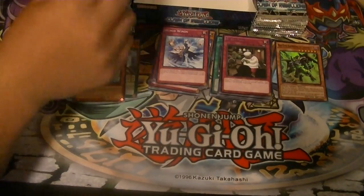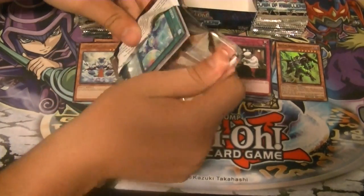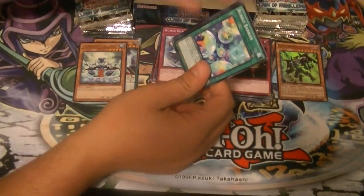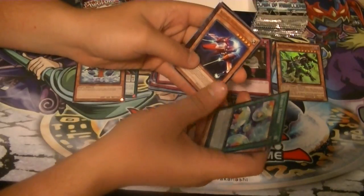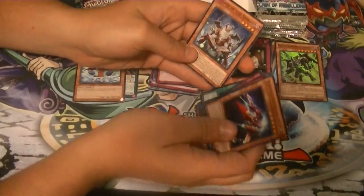I don't even have all the Monarchs. Are they introducing a new Monarch next set too? I'm missing one of the main Monarchs I think. And don't they have like the Super Monarchs — the Megas? I only have some of them, I don't think I have all of them either. Cosmo Slip Rider as the Rare.